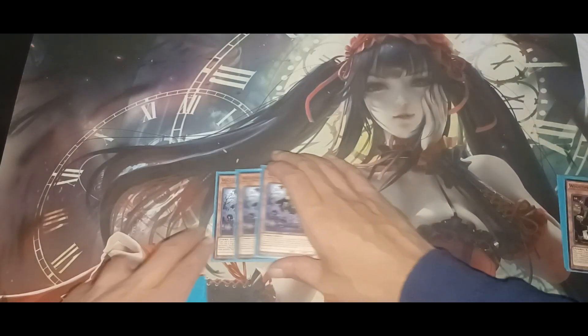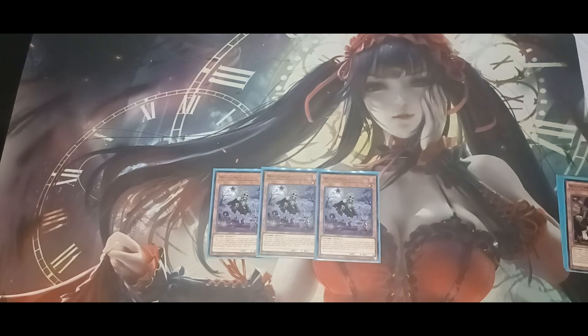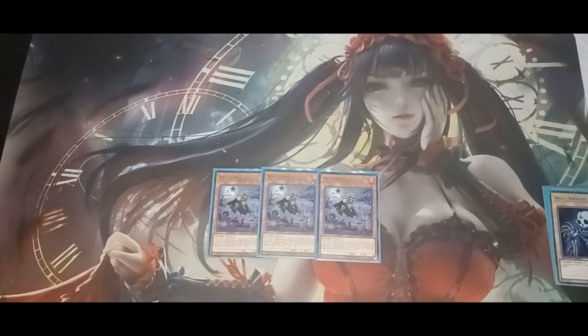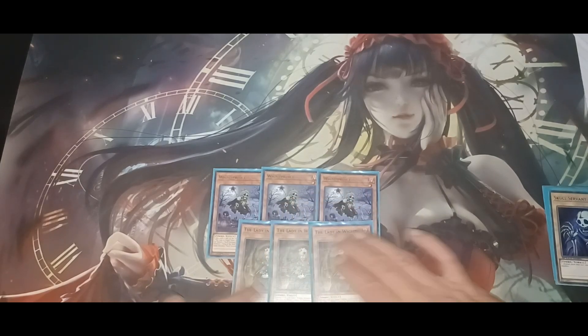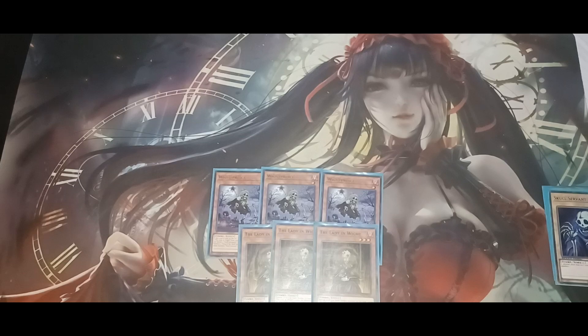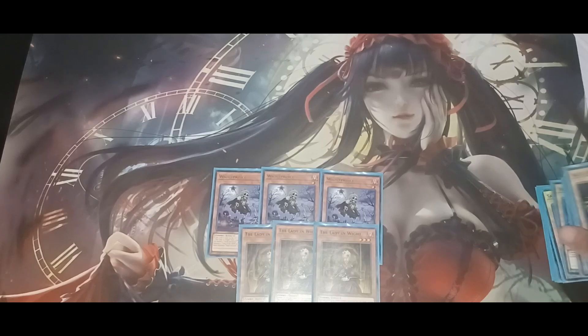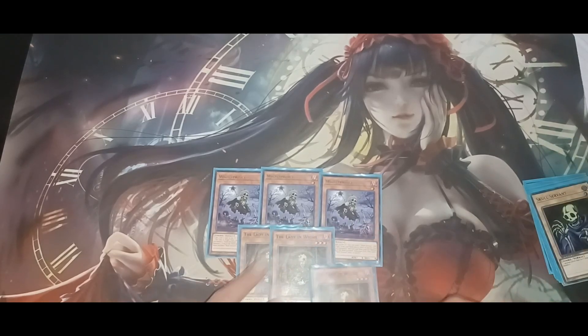Now you've got White Prince, also mentioned as Skull Servant in the graveyard. Anytime White Prince is sent from your hand, field, or deck — like through White Princess's effect — you get to send away a regular Skull Servant, or a Lady in White, sending one of each to the graveyard. Now you already have three Skull Servants in the graveyard, which is a great helper to boost your King of the Skull Servant's power.